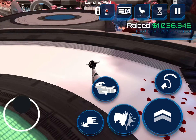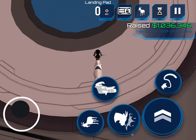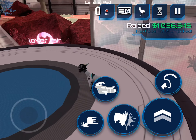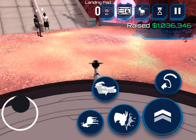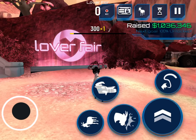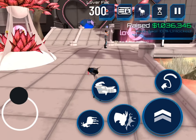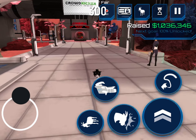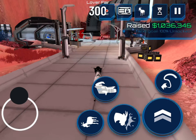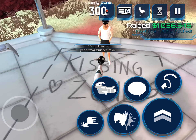Hi guys, today we are going to show you how to unlock French Goat. You need Waste of Space — you need to purchase that world. So go right up here, then turn this way, go this way, keep going this way, then turn this way. See this one — you gotta give him something, you gotta take someone.